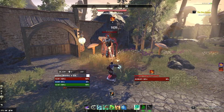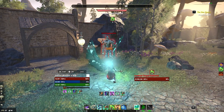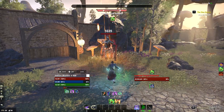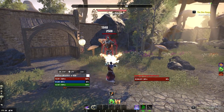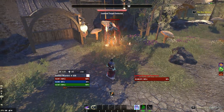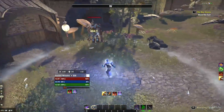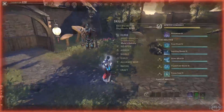Slowly building up ultimate — and there it is, the Sleet Storm. This is what it looks like — it's kind of like Hurricane in a way. If things are standing in it, they get stunned. Kind of cool actually.